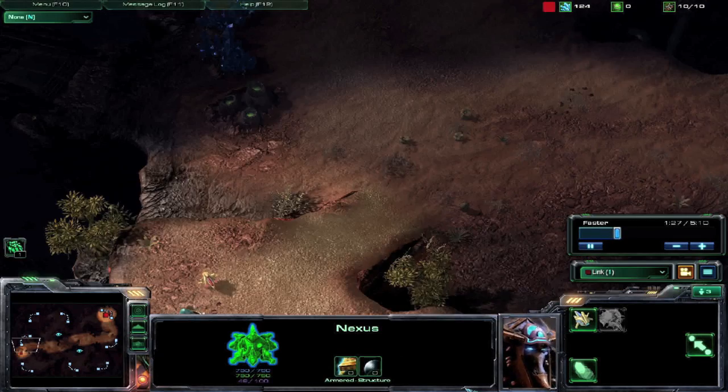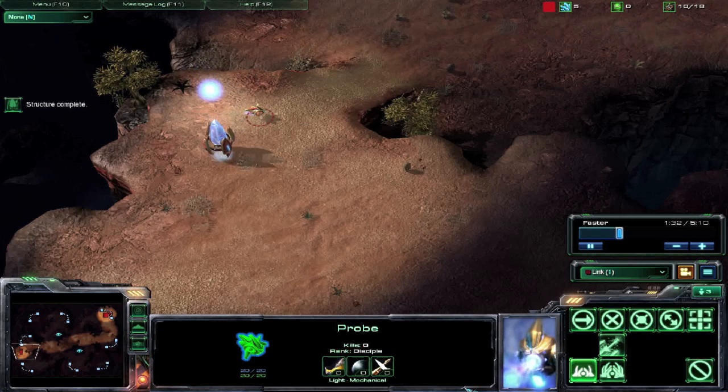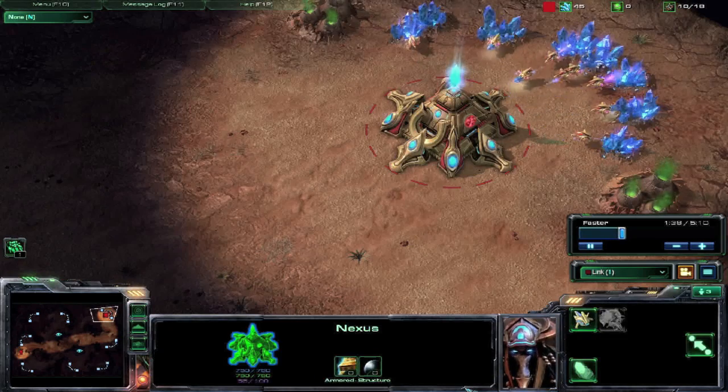Once the pylon is done you are going to want to build a forge. Continue building more probes until you hit 14 or 15 supply, but make sure to use chrono boost to get the probes out quickly.